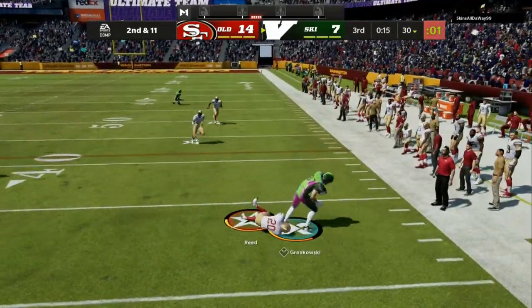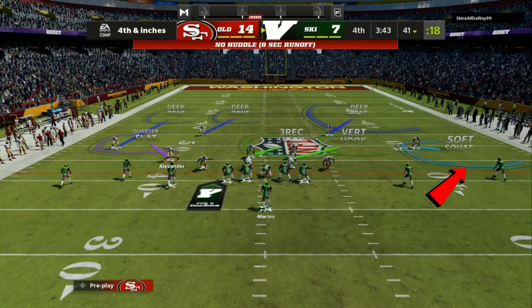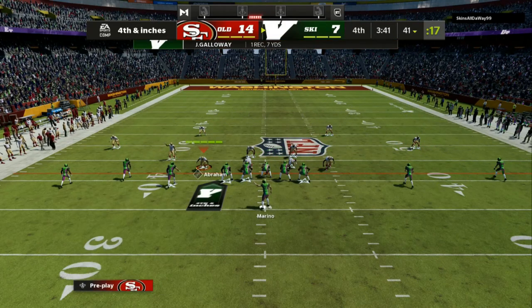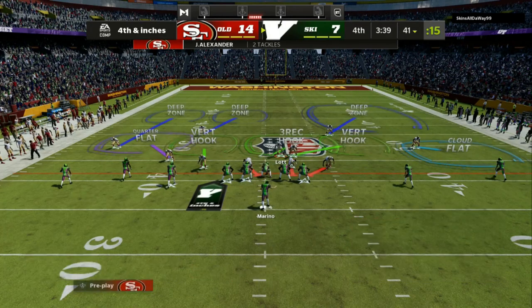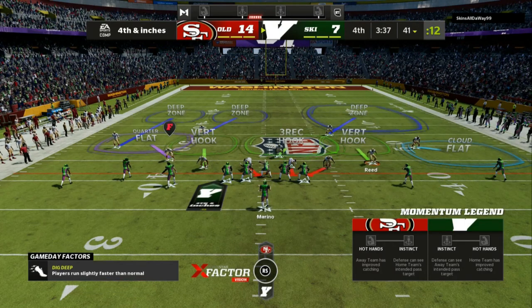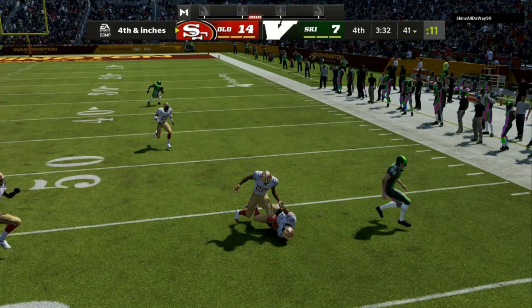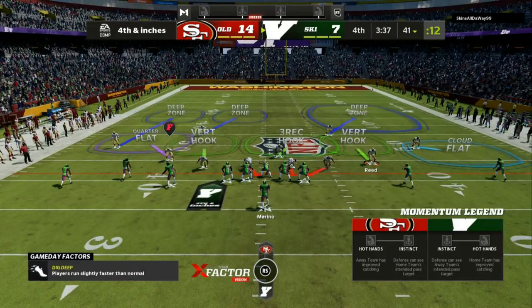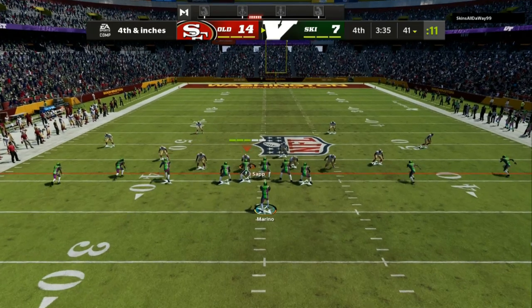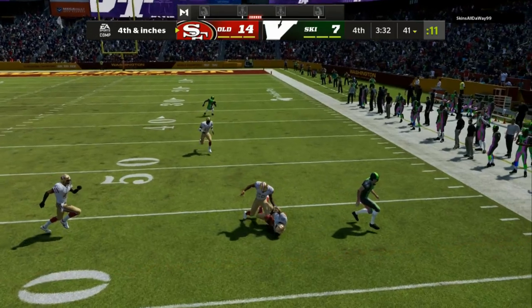Fourth and inches — I go into my cover six shell, which is broken down on the patreon. I take that soft squat into a cloud flat; he's going to drift back a little bit. Remembering that out route by the tight end was open last time, I move this guy over. He's going to look and see that he has an outside release — and we make the perfect adjustment. Make sure that you man up people to get better run fit integrity, and then when the run spammers are forced to pass the ball, you can use my defensive scheme on my patreon and in my ebooks. Let's get it.